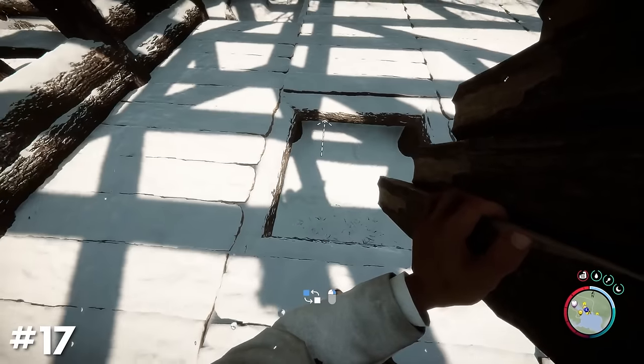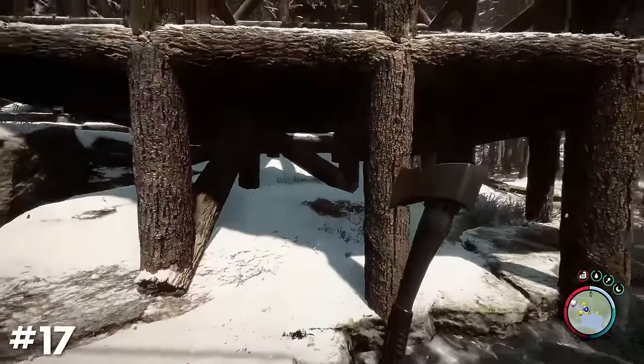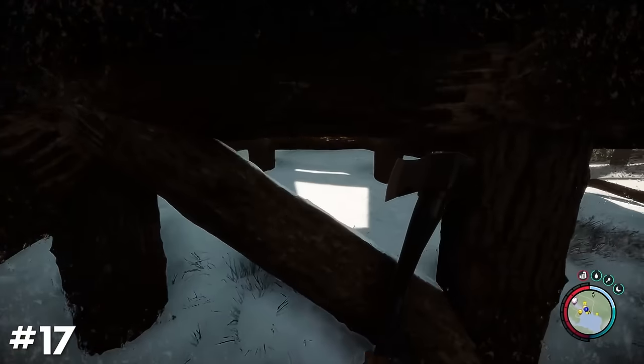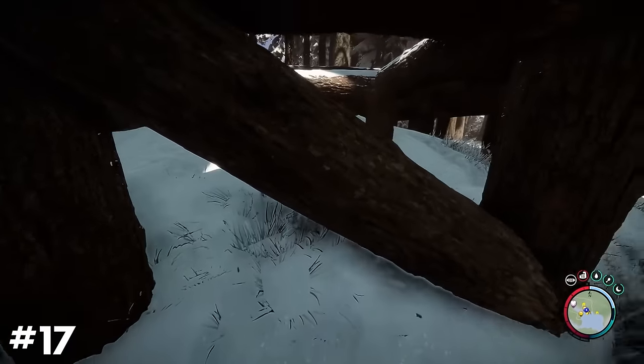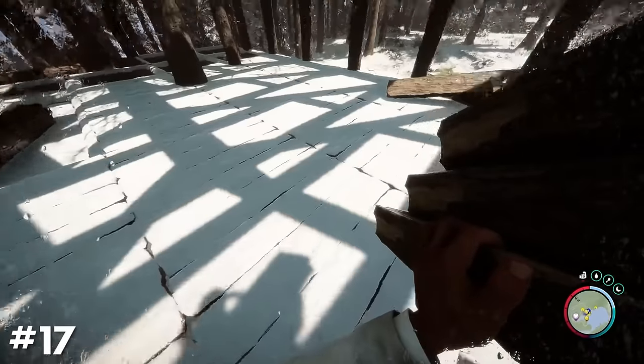If you have a floor tile that is not wanting to go in the same orientation as all your other floor tiles, it's likely due to a diagonal beam in the foundation below, which for some reason has an influence on this. But if you remove it, you should then be able to place your floor tiles in the correct orientation.